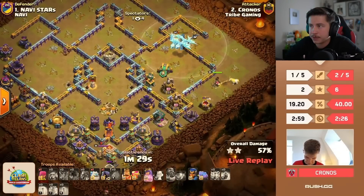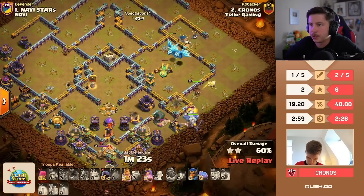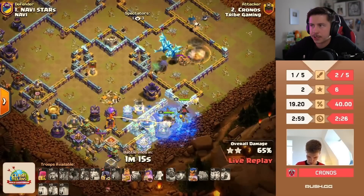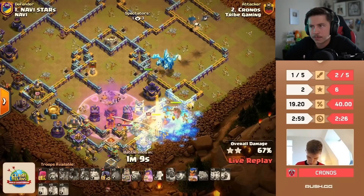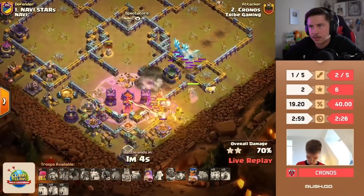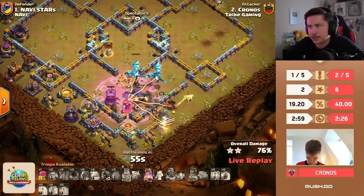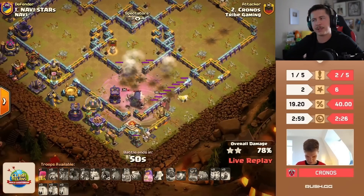I don't agree with how they drop their heroes after the e-drag portion — they're being too slow, too patient, too methodical, not taking advantage and keeping that rage tower out of play. Champion from the right side finds a skelly trap early. Ice golem dies. Is this the same base that Yo-yo 23 tripled with the same attack? That rage tower — those defenses doing double damage. The champion's getting wrecked. E-drags are going down. The king's about to die. Queen uses her ability. He might have it if he has enough time for queen to go around the entire base.